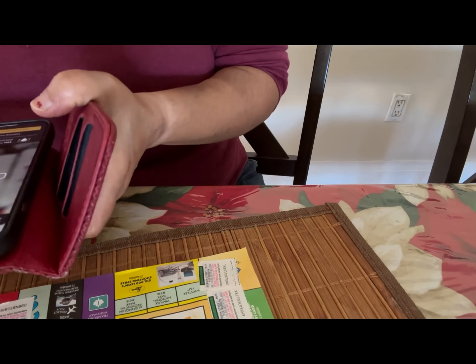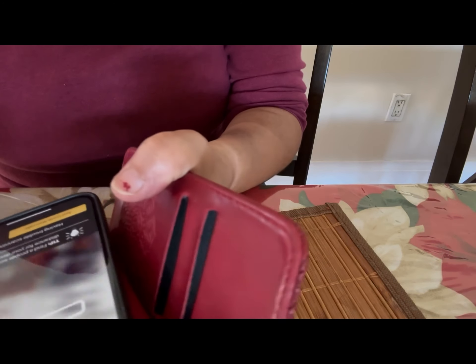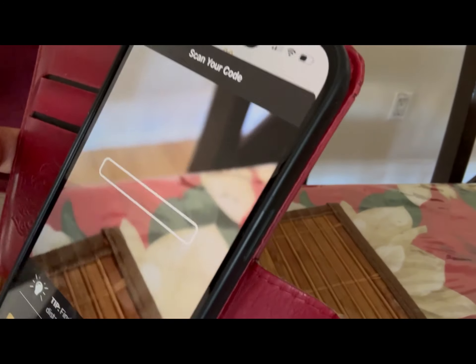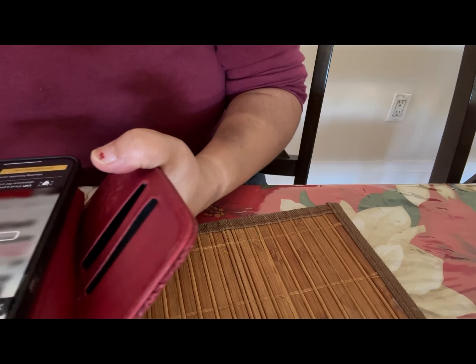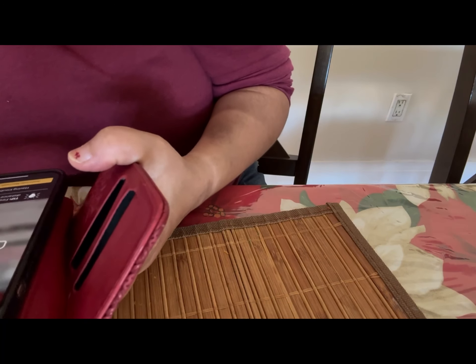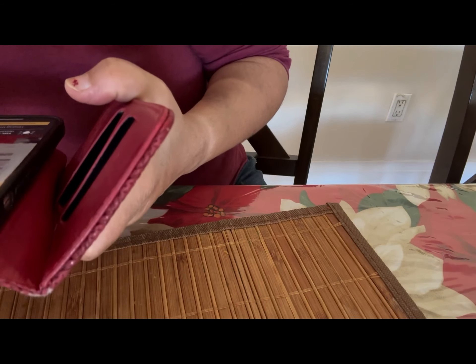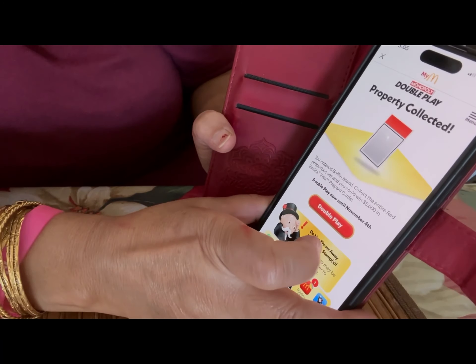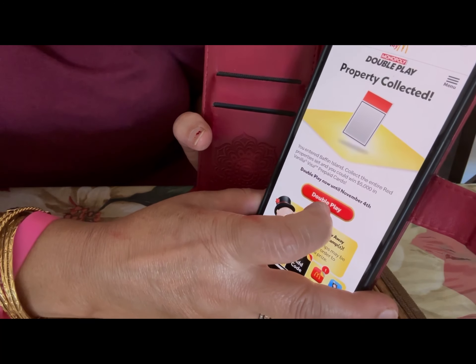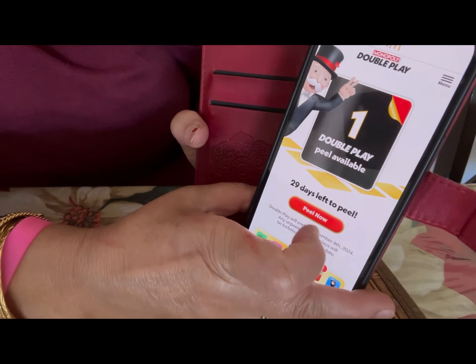I'll say yes to add more code — so first code is done. Now the second one: I take my phone — can you see the square right there? I'm going to click the code right here. There you go, it said you collected the property. Now I click on 'Double Play' again and it says 'Peel Now.'